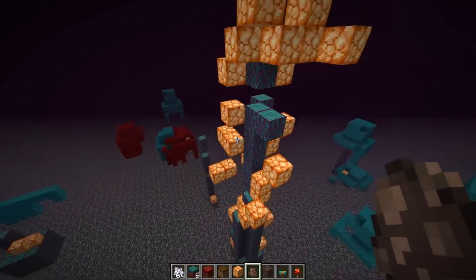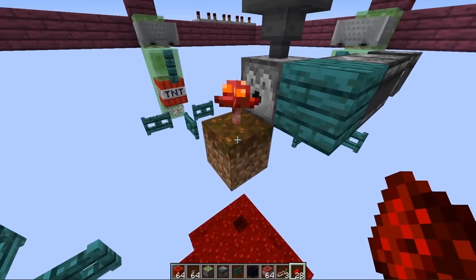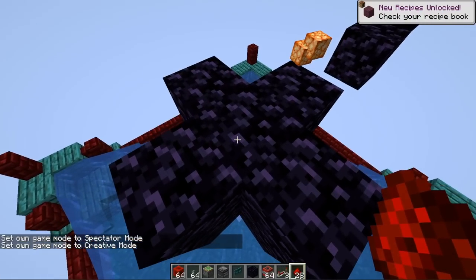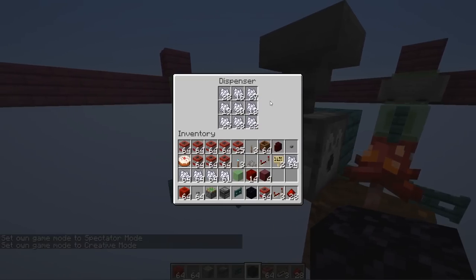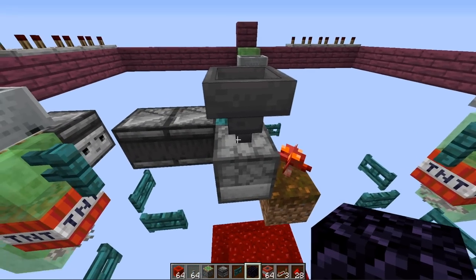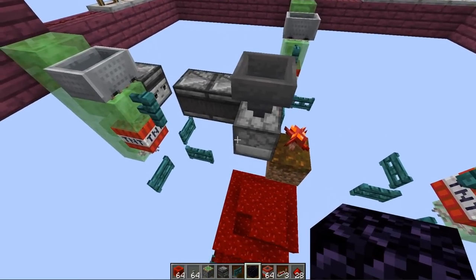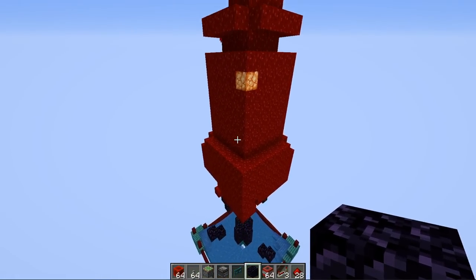Up here we have podzol with the fungi on top — either crimson or warped type. At the bottom we have nylium, hidden inside an obsidian casing. Instead of bone-mealing manually, we have a dispenser full of bone meal. For an infinite source of bone meal, you can use an AFK fish farm, a zero-tick cactus farm, a zero-tick sugar cane farm, or a normal melon or cactus farm to compost materials — that way you don't have to kill skeletons and craft it down manually.